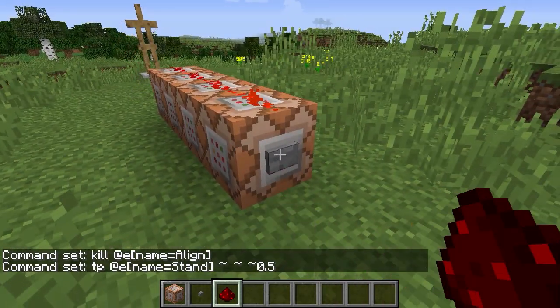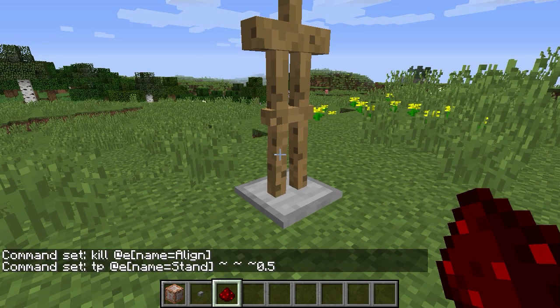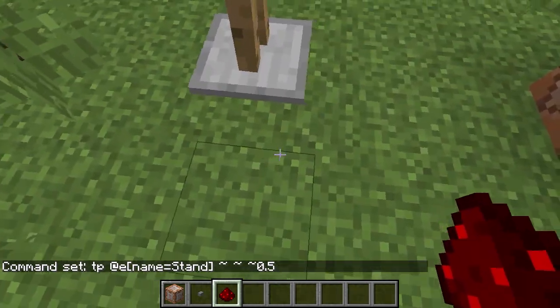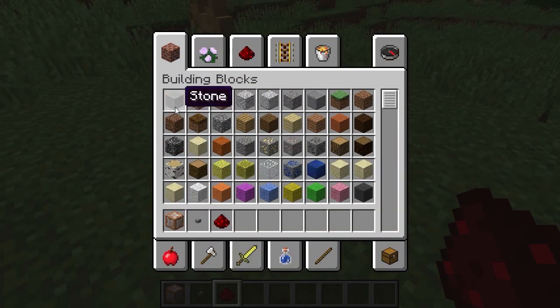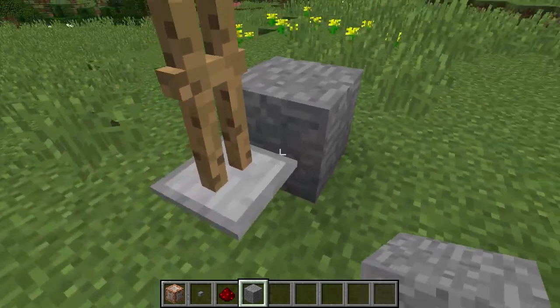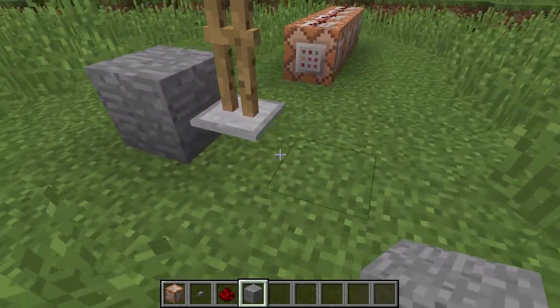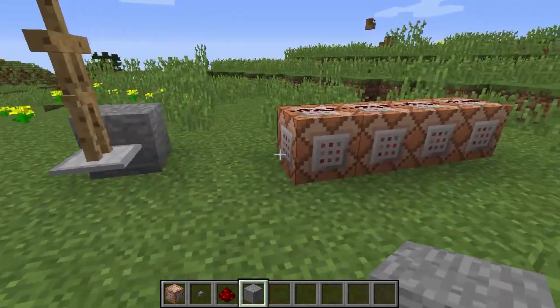Now let's run this — and you can see this armor stand now teleports to the dead center of this block. Let's place a stone block to set a reference. You can see in comparison that this is at the very very center of the block. So that's a quick and fairly easy technique.